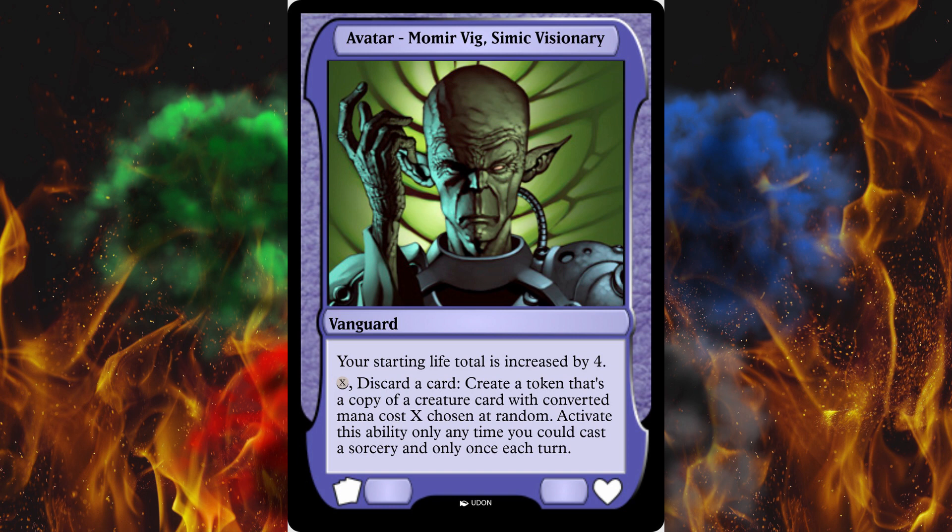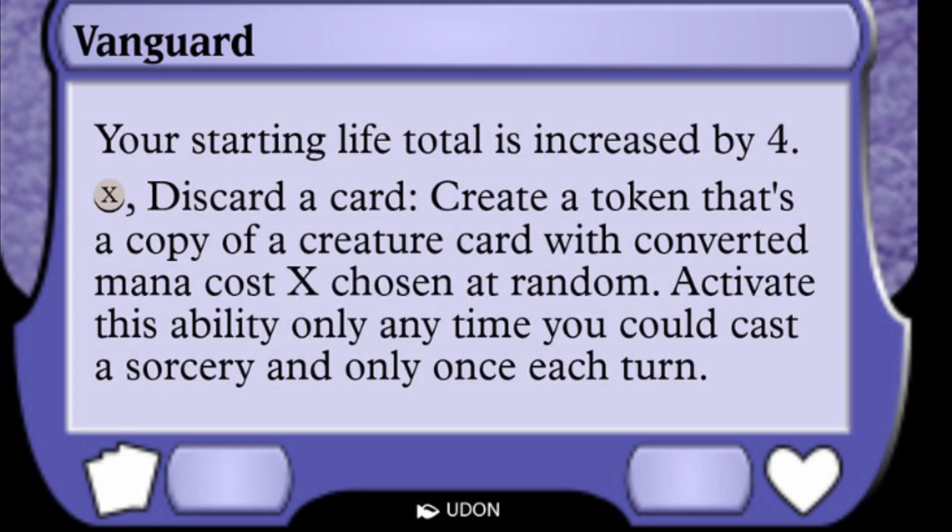Your starting life total is increased by 4, although in this tournament you start with 21 for some reason — not really sure what's going on there. You permanently have access to this card. Also, your entire library is lands — 12 of each basic land times 5.